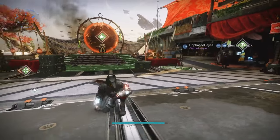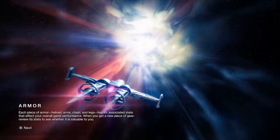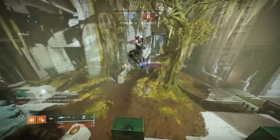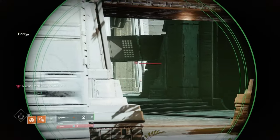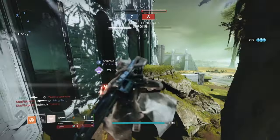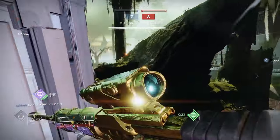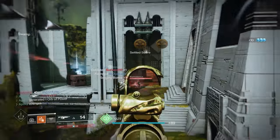That's basically all there is to my build — now let's get into some gameplay so I can show you how it works in action. This is what Phoenix Dive looks like — see that radius that pops up? All my allies get cured and I also get healed. Going around the corner, I use Phoenix Dive to heal up. I start regenerating health pretty quickly thanks to high Recovery.